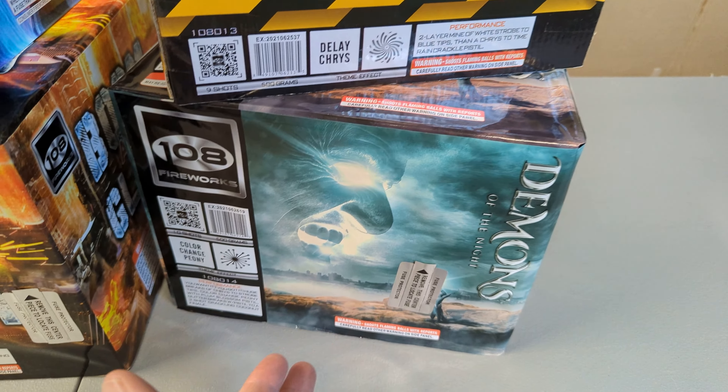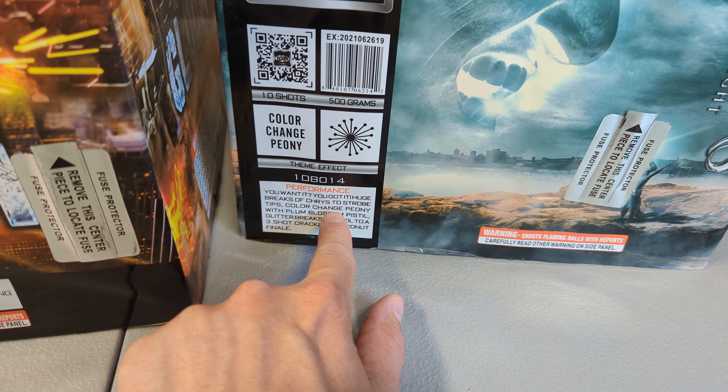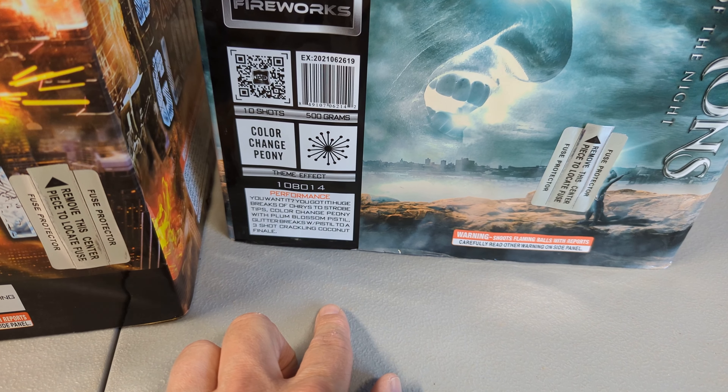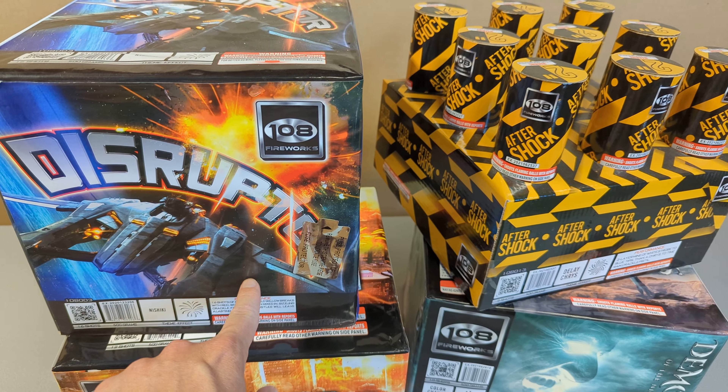And then we have Demons of the Night — Color Changing Peony, Color Changing Peony with Plum Blossom Pistol, Glitter Breaks to a 3-Shot Crackling Coconut Finale. So Crackling Coconut — I believe this one also had a finale of Crackle.